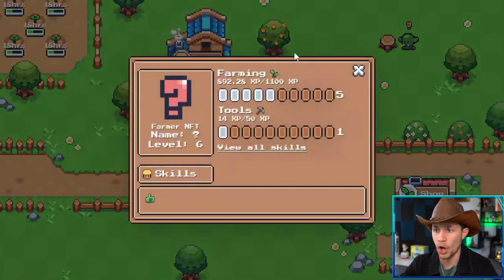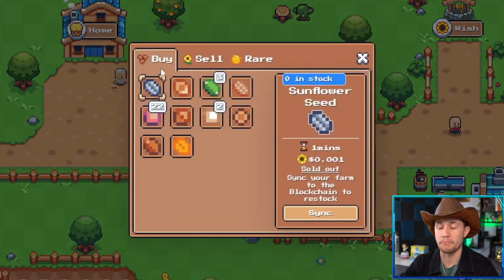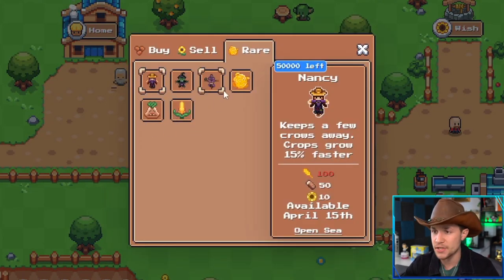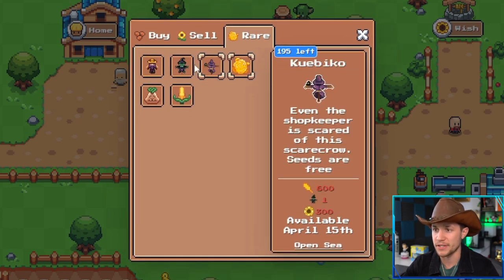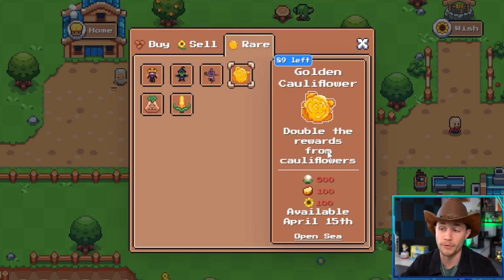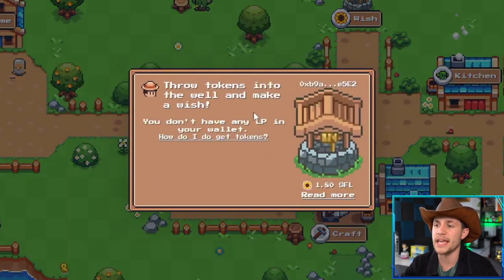Coming down from the barn, you've got your home where it shows your leveling and your skills. Outside of that, you've got the shop where you can buy plants, sell crops, and craft NFTs that give certain in-game benefits — like Nancy, which keeps crows away and makes crops grow 15% faster, or the golden cauliflower which gives double reward from cauliflowers. Then the wishing well, which is basically LP tokens — more DeFi stuff. And the blacksmith where you can craft tools like axes and pickaxes, plus NFTs with utility like the Woody Beaver which increases your wood drops by 20%.